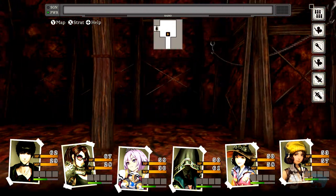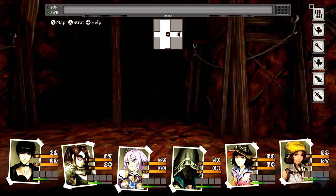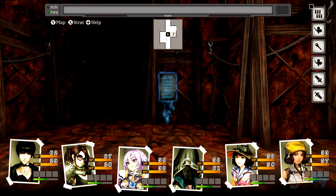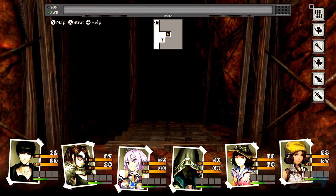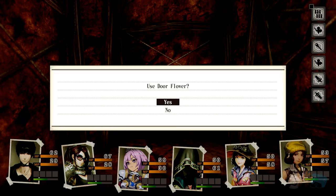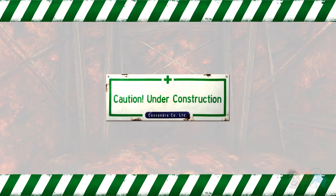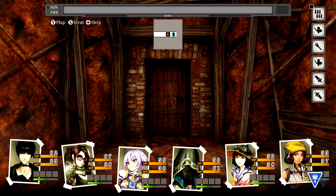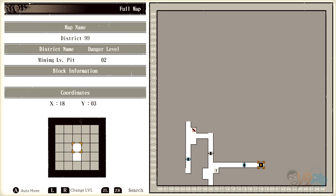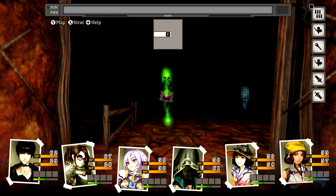We're going north here. Hope you guys don't mind the random movement — just using the map at the top. New areas, okay. Oh, we got another breakable. I don't see why not — until we have a reason to stop. Let's see what this enemy is.